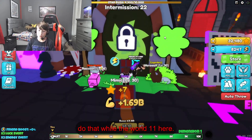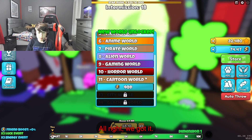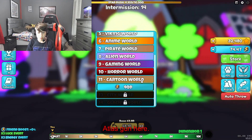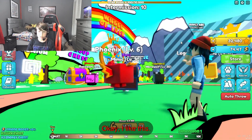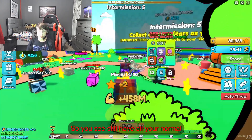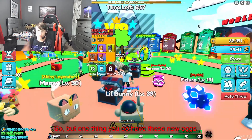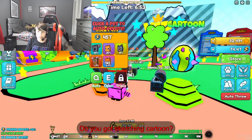Now what we're going to do is collect as many stars as we can. I'm going to do that while buying world 11. Let's buy it — alright, we got it. Got cartoon world! I like this — this is really cool. You still have all your normal stuff, but one thing: you do have these new eggs. You got sketch and cartoon — we'll have to see if they're good.